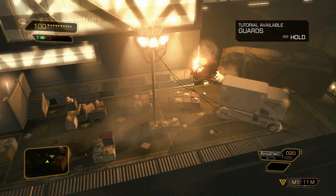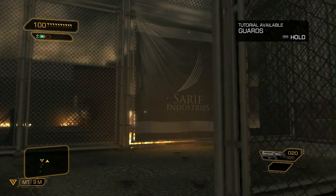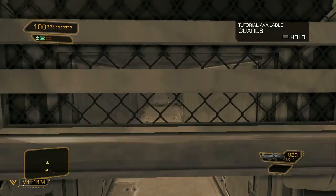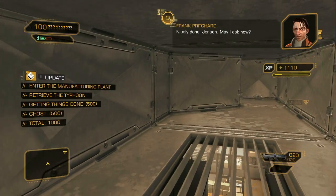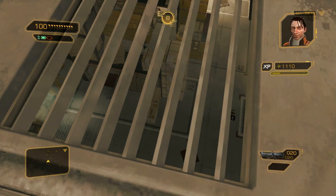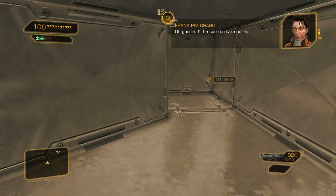As you can see, we're still in the same part of the level. We just found a different way to gain access to the warehouse. Pritchard is going to react to this. Pritchard, I'm in. Nicely done, Jensen. May I ask how? A vent on the roof. It'll be in my report next time we discuss security loopholes. Oh, goody. I'll be sure to take notes.